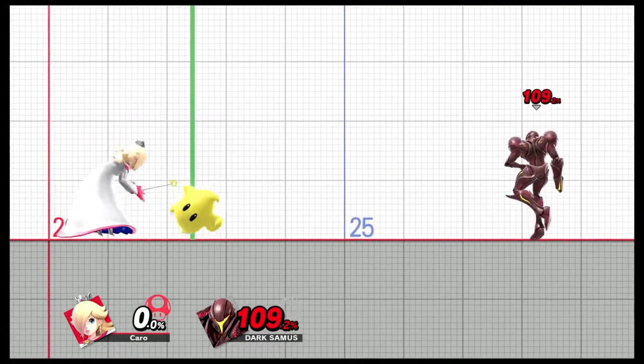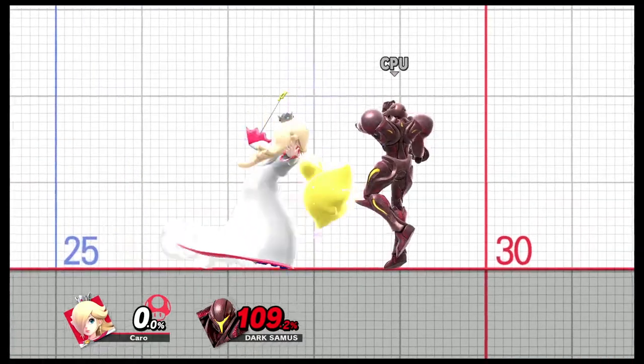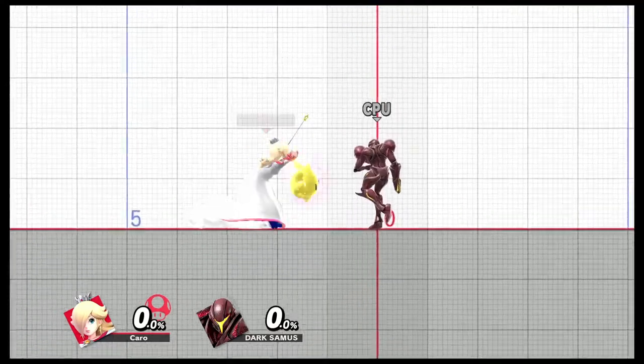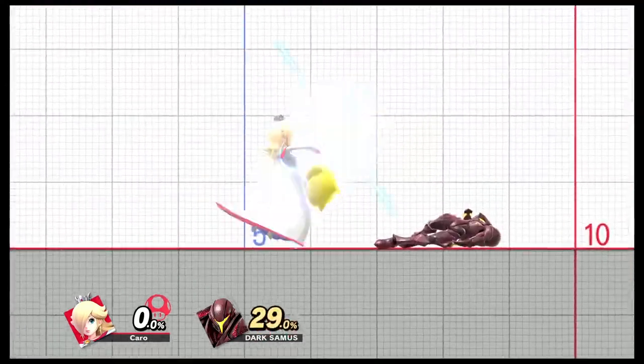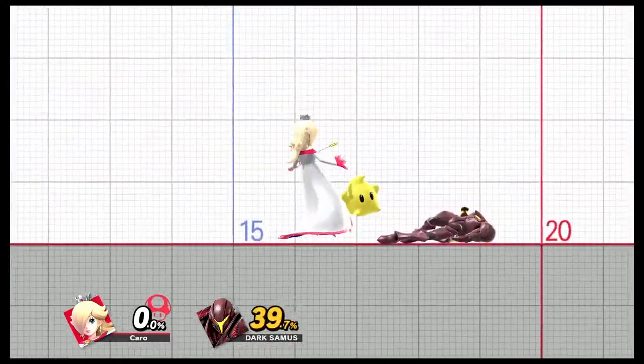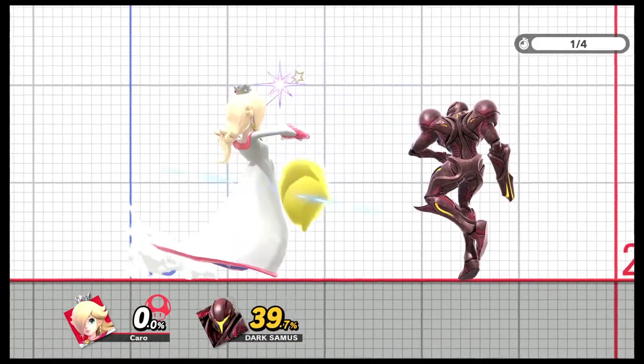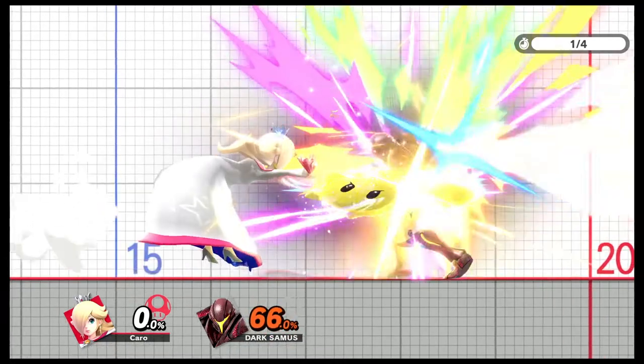For the smash attacks, you can do the neutral one or aim up or down. All you do is, just before you release the button, angle the control stick either up or down to change the trajectory.